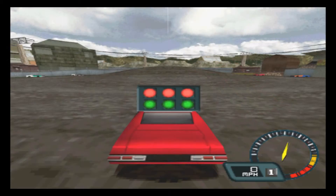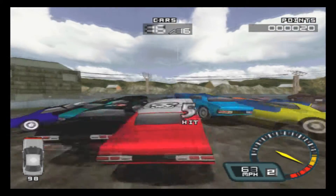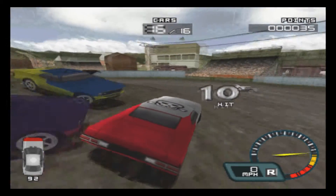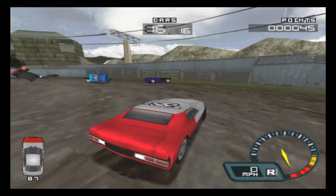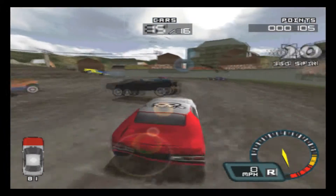If you go over a jump and time it right, you can smash an AI car. If you come down on them at the right point, you get a death from above — and it's 500 points. That opponent's car is also instantly destroyed. There is also a good split screen mode.